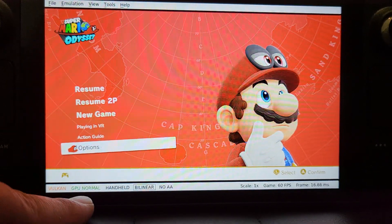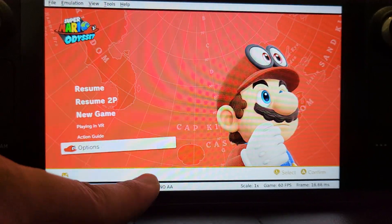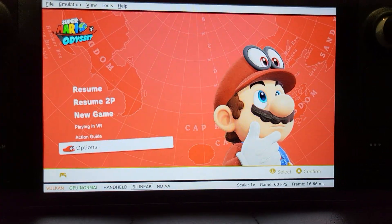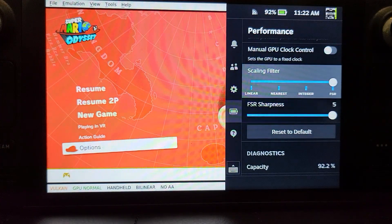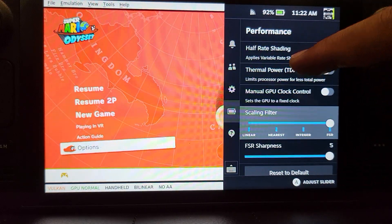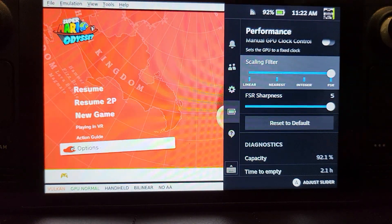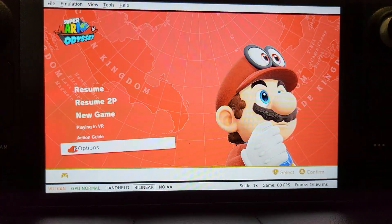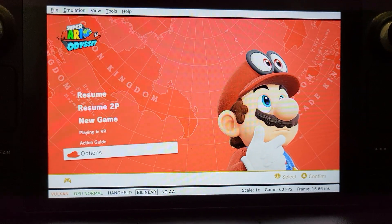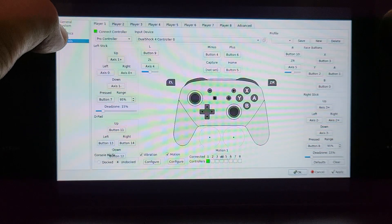For best settings, put GPU to normal — you can just press it with your finger. Put handheld mode and select bilinear, no AA. Now if you click the three-dot button in performance mode, select FSR and go to 5. I found that gives you the best quality, best picture. One last thing: in emulation, go to configure, go to audio and select SDR2. Apart from that, we're all good to go.